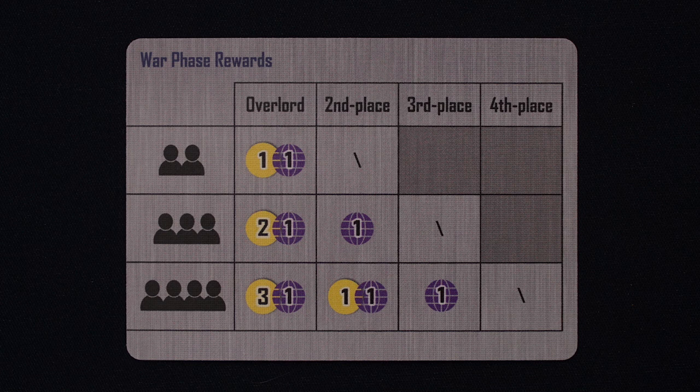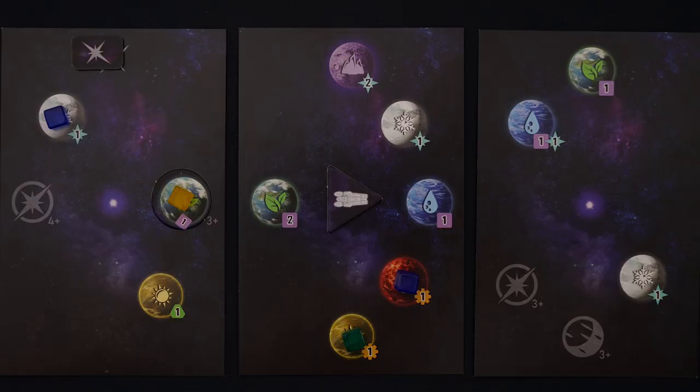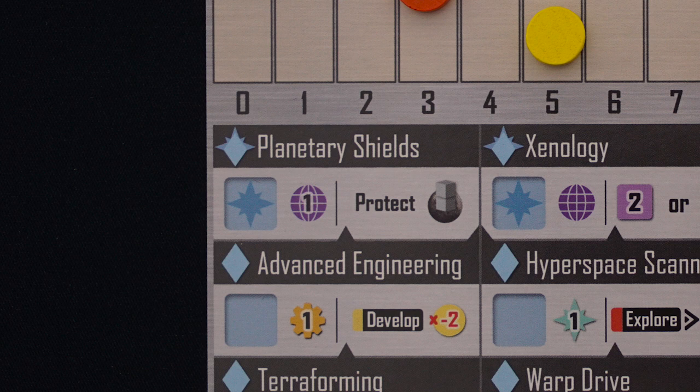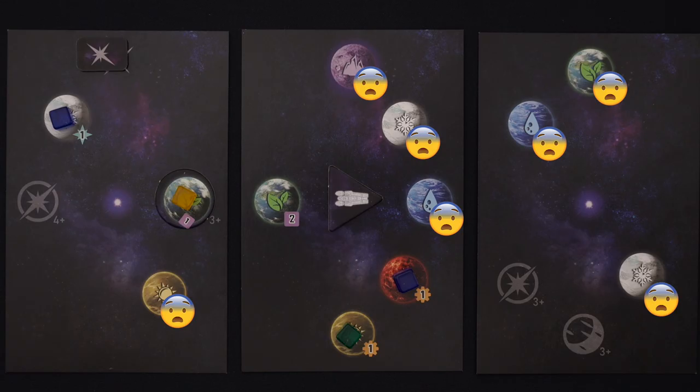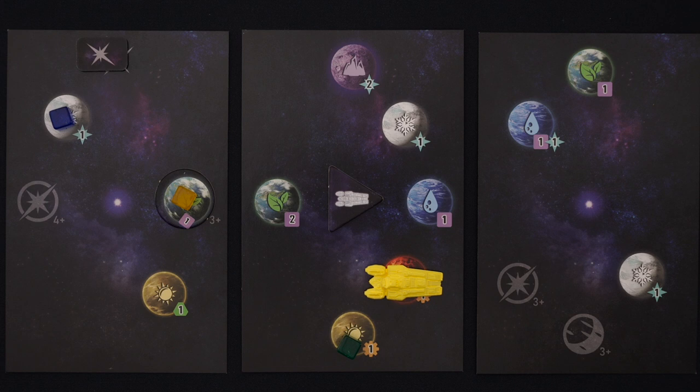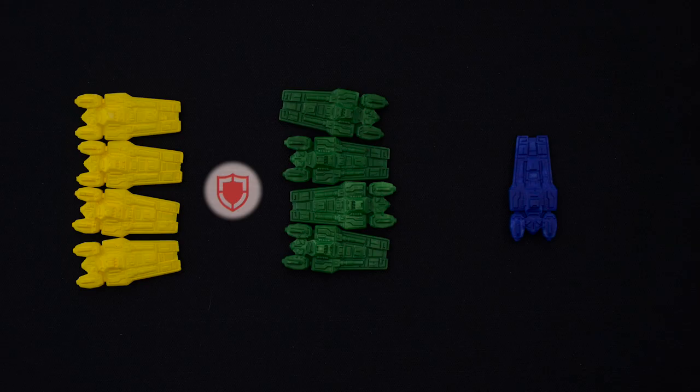Check your player reference card to see the rewards. In a three-player game, yellow would gain two credits and one prestige. Since green is in second place, they'd just get the prestige, and blue would get nothing. But yellow gets another reward. As long as there's no tie during war, the overlord gets to take one of their cruisers and place it on a reachable, unprotected planet, regardless of whether they can colonize on the terrain type or not. All unclaimed planets are unprotected, but so are colonized planets controlled by players if they don't have enough ships to cover them. One ship can protect one planet, and some technologies and faction abilities can help here too. Since blue has two colonized planets and only one ship, all of their planets are unprotected, and yellow has the option of taking one. Yellow places their ship on the planet, removing blue's cubes, and now they control it instead. Yellow doesn't gain the resources, and the planet won't necessarily earn them points at the end of the game, but it will trigger any benefits gained from controlling planets, and it will always be considered protected.